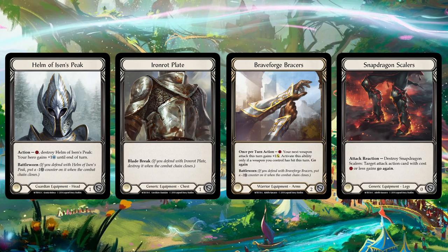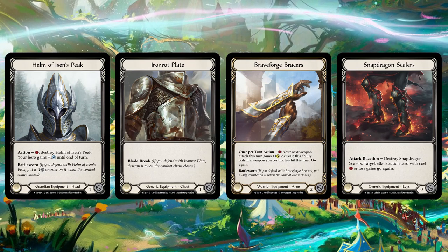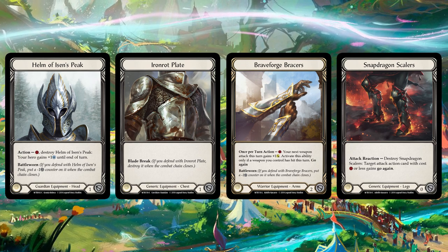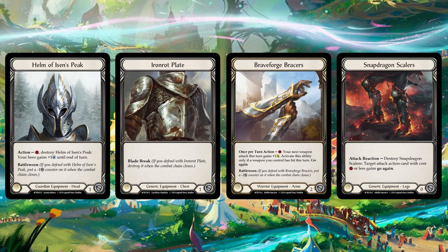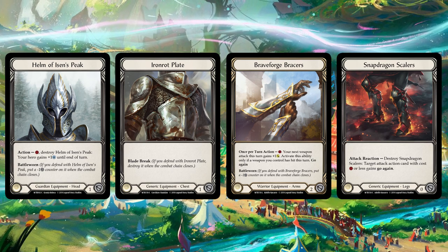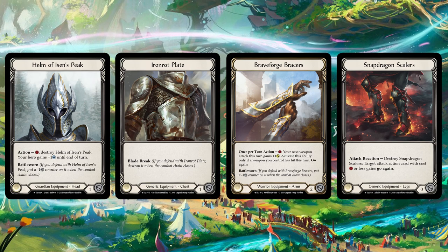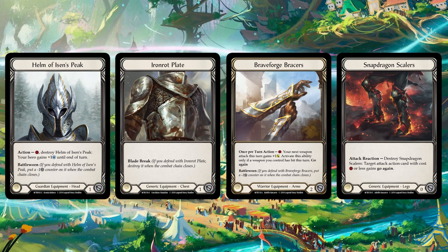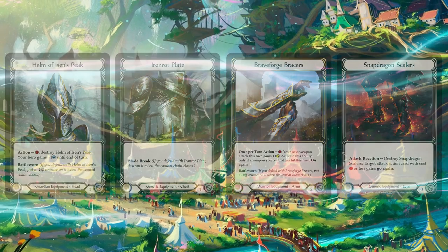These are your equipment cards. All equipment cards have a name at the top and a defense value at the bottom. The bottom center shows if the equipment can be used by all classes, as in generic, or just one specific one, and the center box may also include special ability text. Equipment cards start on the table rather than in your deck, and you can only have four pieces of equipment: one for the head, one for the chest, one for the arms, and one for the legs. Most of the time, these can be used to help defend against enemy attacks.